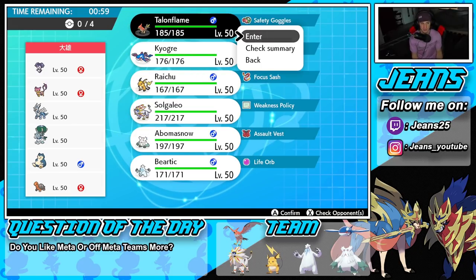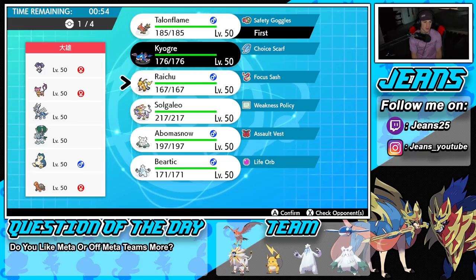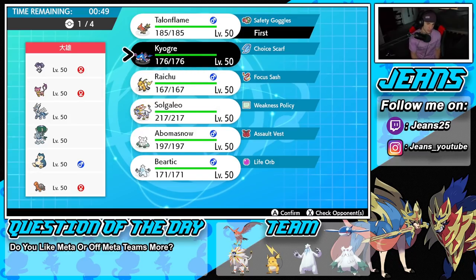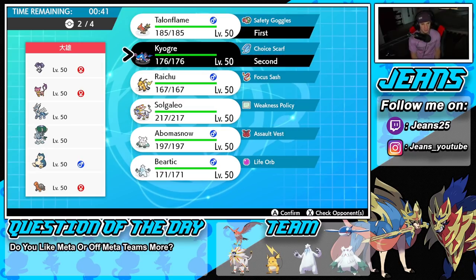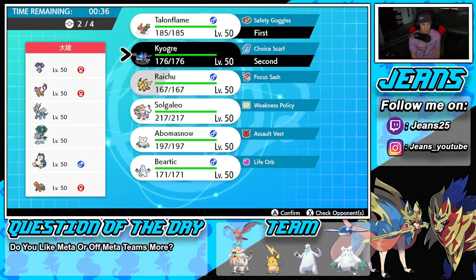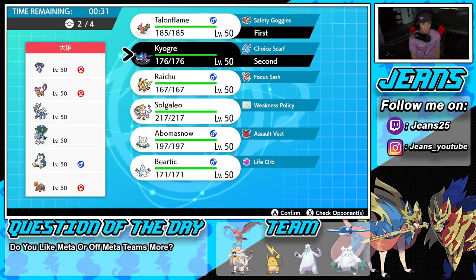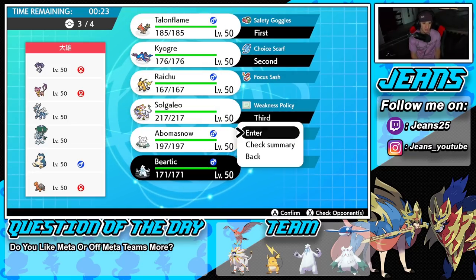How should we play this one? We could roll Talonflame in early to try to get a quick Taunt going, then go Kyogre — Choice Scarf Kyogre's real good. He has Follow Me, though, so that could be a problem. I'm thinking Talonflame and Kyogre as the lead, with Solgaleo in the back and Beartic as our final mon.